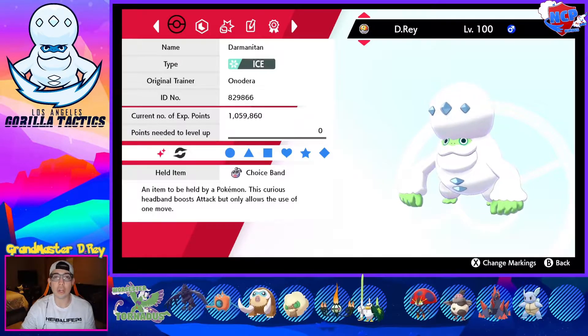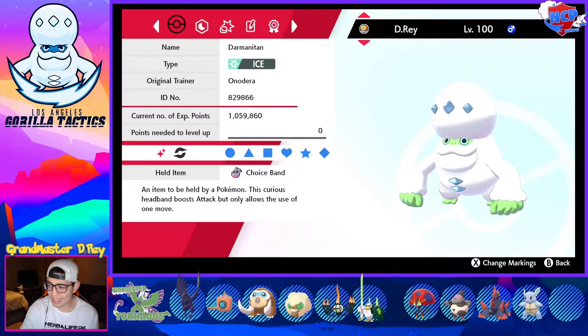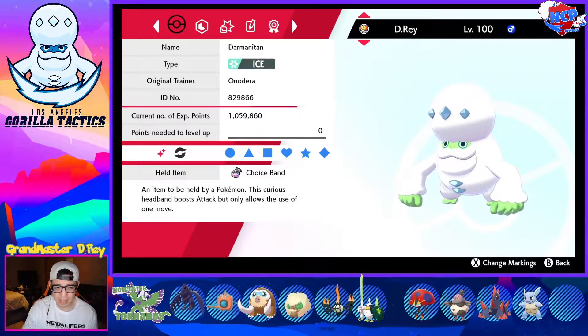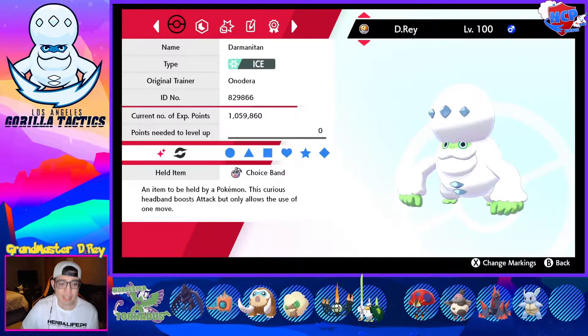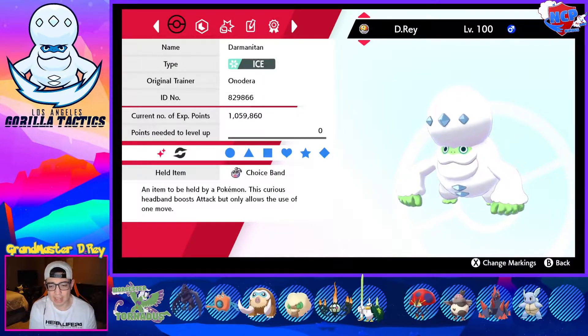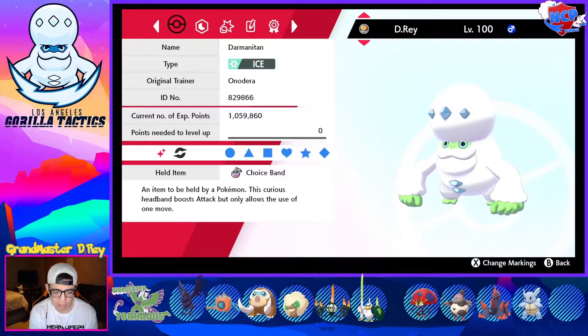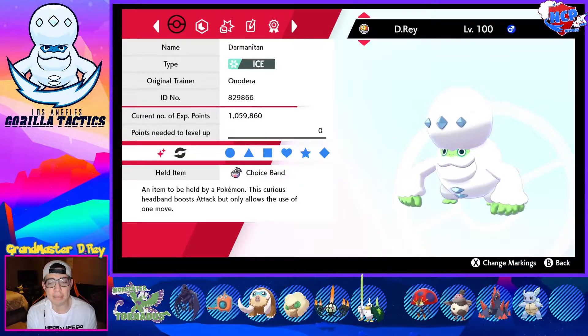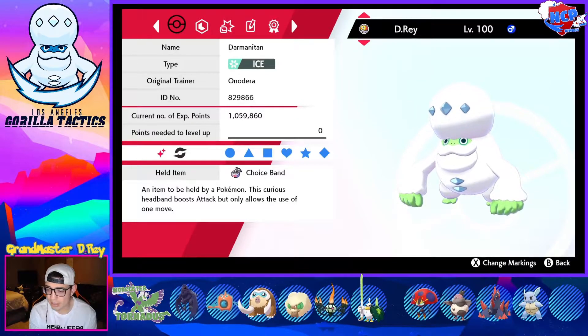He does have a Chandelure, his Ghost and Fire type. Very, very strong special wallbreaker. This thing has, I think, a 140 special attack stat — that thing is massive. He's got the Duck — second week, different league that we face the Duck. Sirfetch'd, very hard-hitting physical wallbreaker. Fighting type Pokémon with the Scrappy ability. This Pokémon does not care if you're a Ghost type. Very hard-hitting Sirfetch'd.